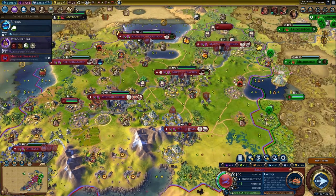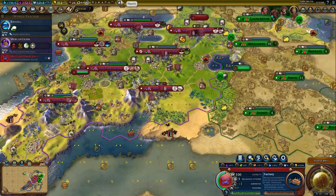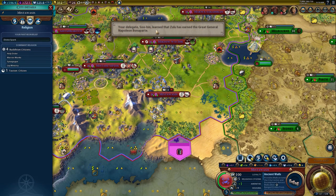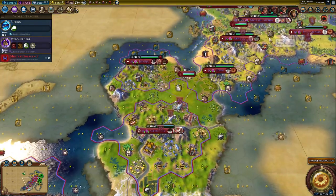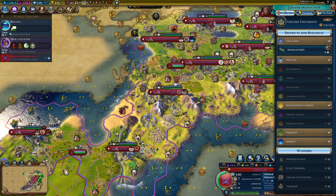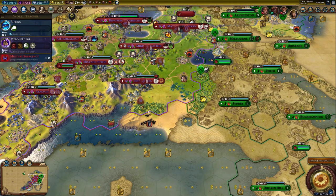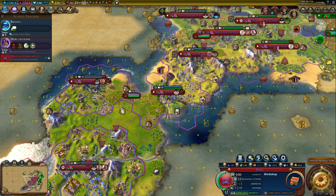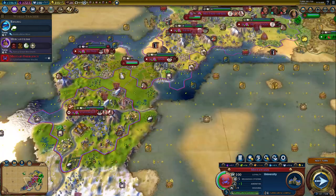Two more turns on Rural Valley. Zulu got Napoleon Bonaparte. I don't think there's anything I really want to buy with faith - I don't really care about missionaries and stuff. Military Academy will give housing. Let's go ahead and grab our workshop so we can spread our production. We'll go university, and next turn we'll get Rural Valley.